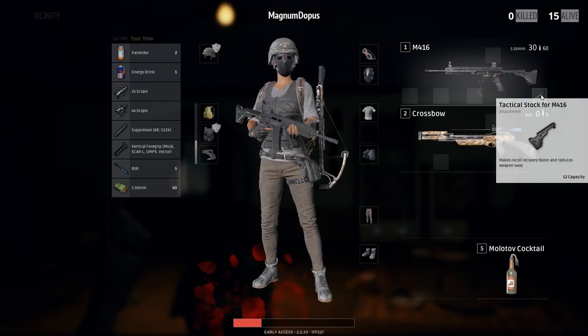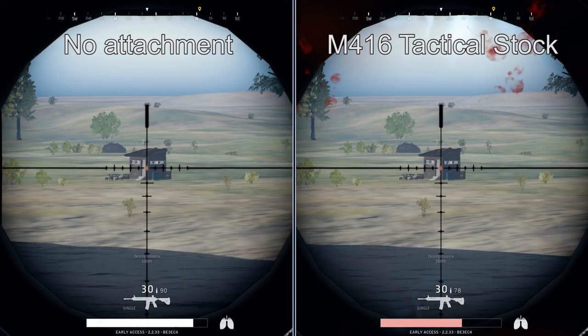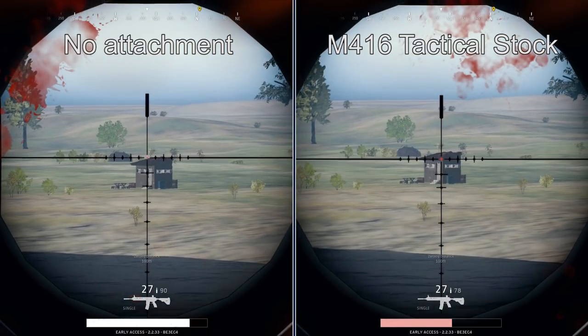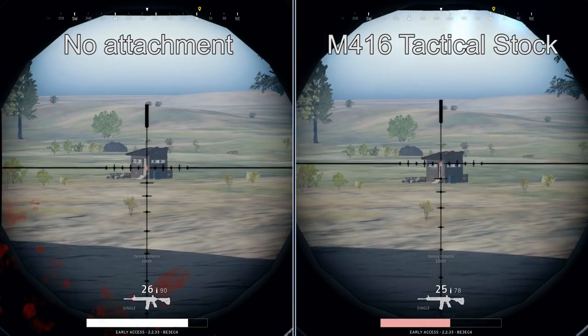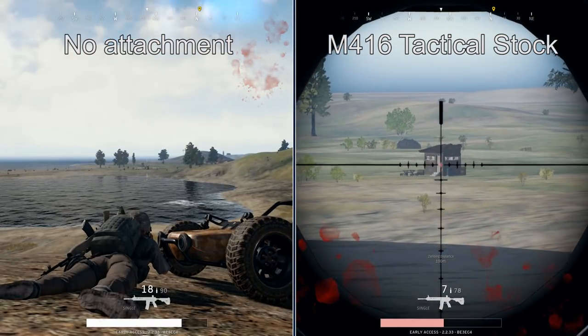Finally, we have the TAC stock on the M416. This is a unique attachment that can only be fitted on the 416, and it claims to make recoil recovery faster and reduce weapon sway. Unfortunately, in my testing I wasn't able to prove that it did either of those things. I put in an 8x scope, sat on a mountain, and looked at a shed — there seems to be about exactly the same weapon sway with and without the TAC stock, and the recoil after each single shot also seems exactly the same. If you know what I'm missing, leave a comment below and I'll do an addendum. That said, it definitely doesn't make anything worse, so it's probably a better call to still throw it on your gun if you find it.